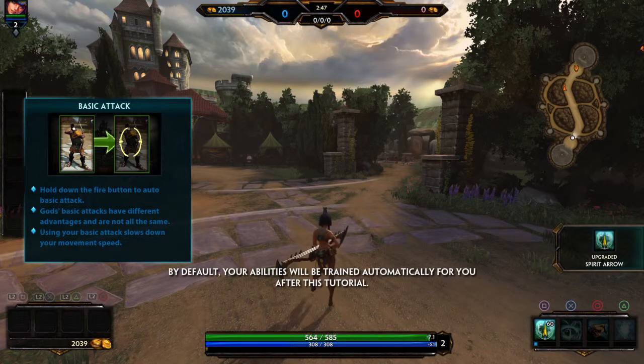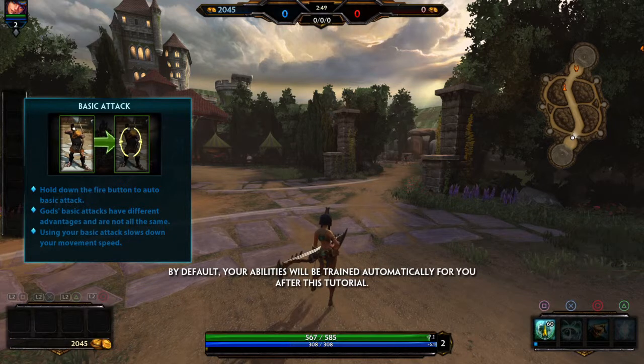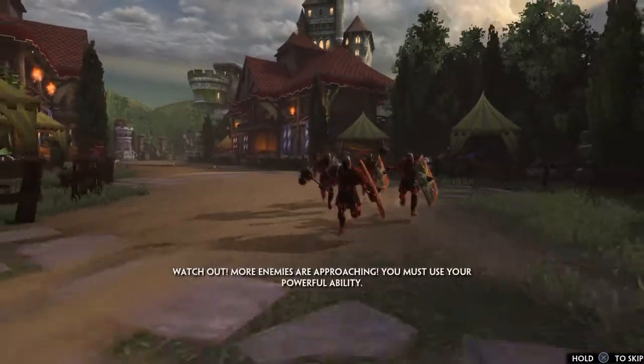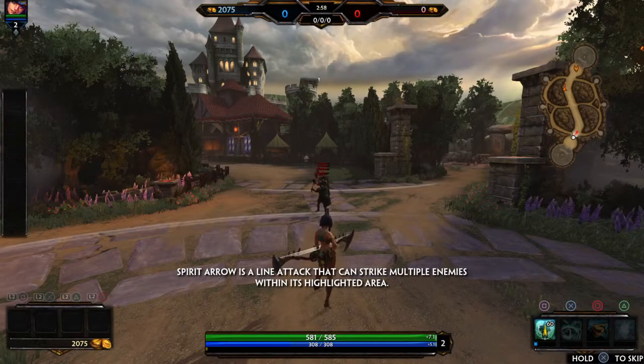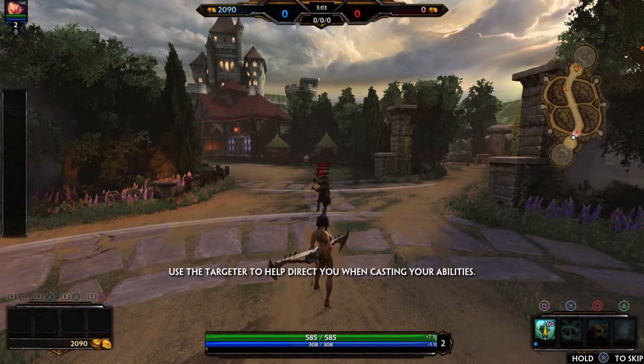By default, your abilities will be trained automatically for you after this tutorial. Watch out! More enemies are approaching! You must use your powerful ability! Spirit Arrow is a line attack that can strike multiple enemies within its highlighted area. Use the Targeter to help direct you when casting your abilities.